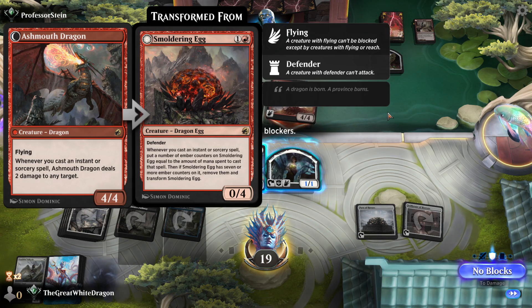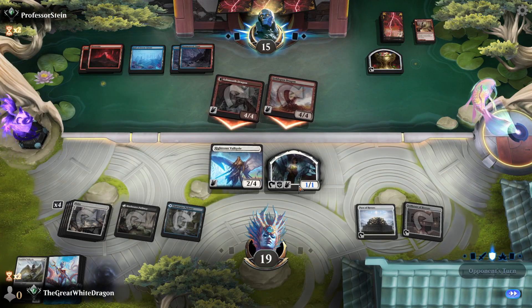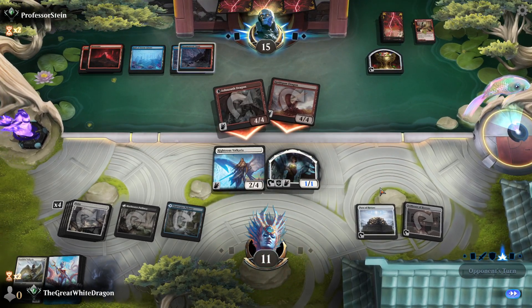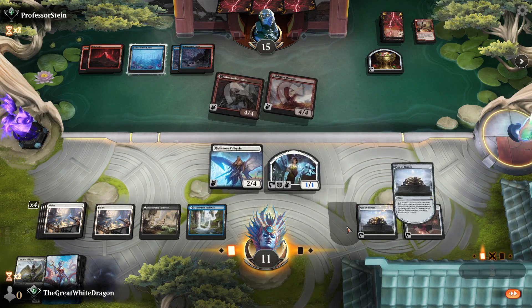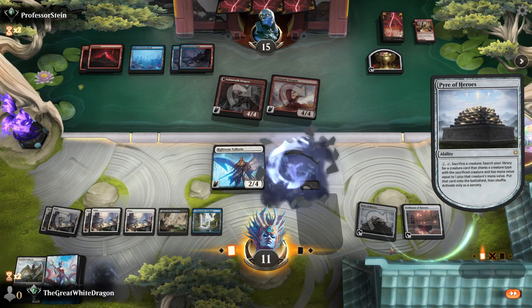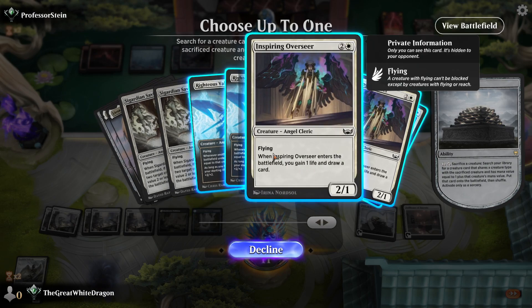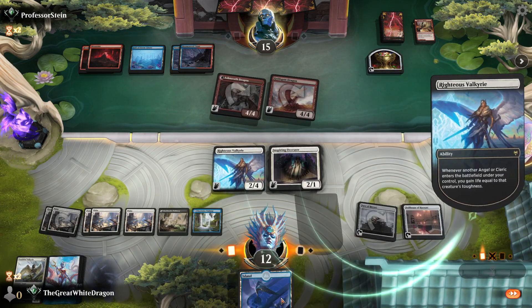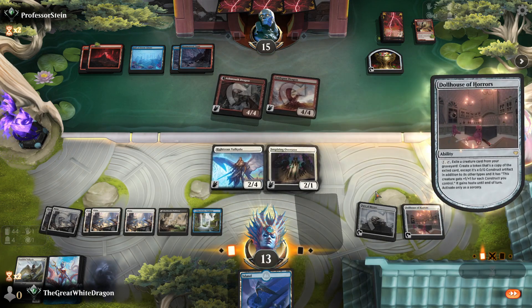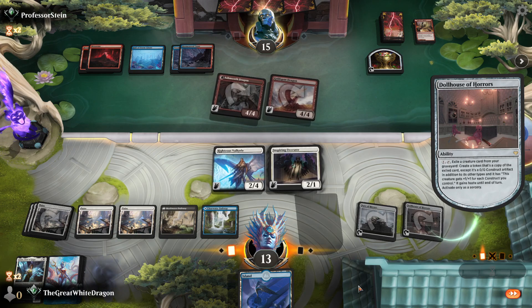We still drew a land. Okay, we're doing stuff — how much stuff can we do though? I'm gonna go for this because it's gonna draw us cards, and that's important right now. A land, are you kidding me? Again with this. He's probably gonna drop some card that completely seals the deal next turn.